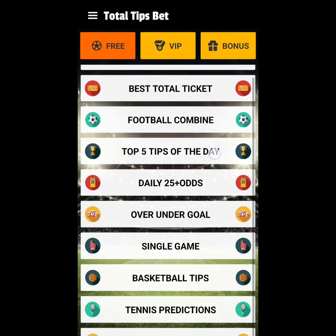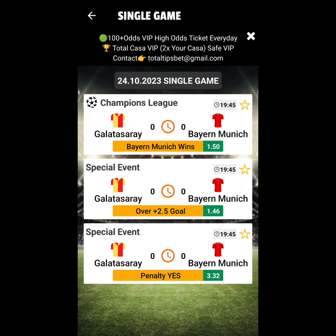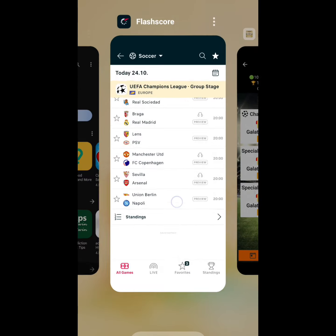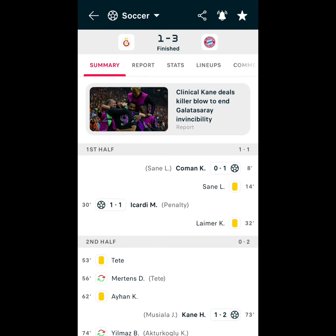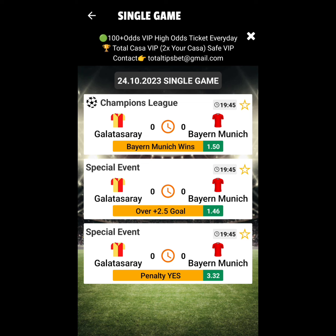There are other sections of this app that are really good — for the Single Game section, Galatasaray vs Bayern Munich: they said Bayern to win, and that entered. For Special Events, they said over 2.5 goals — meaning at least three goals — and there were four goals. For the last one, Galatasaray versus Bayern Munich, they predicted penalty yes with an odd of 3.32. Let's check — at 30 minutes, Icardi actually took the penalty against Bayern Munich. If you staked that single, you won yourself 3x odds, so staking 1000 gets you roughly 3300.